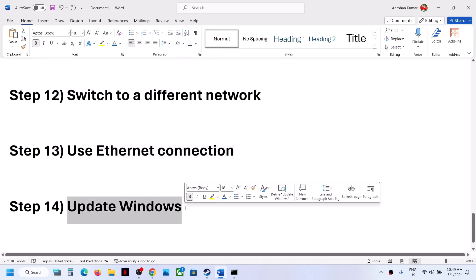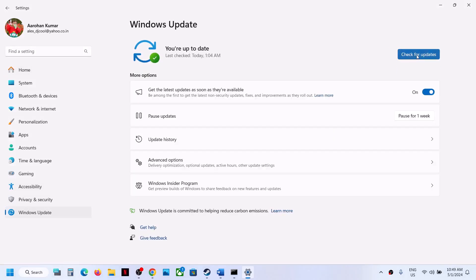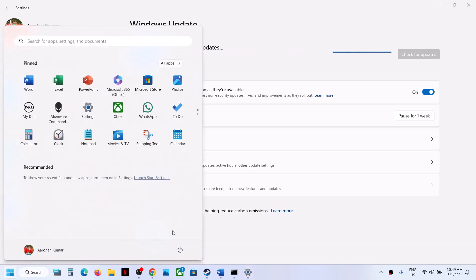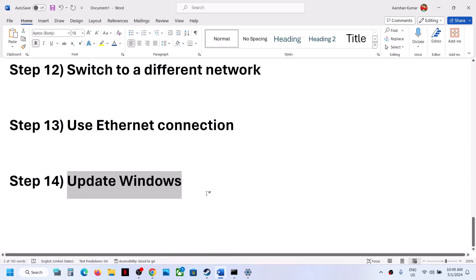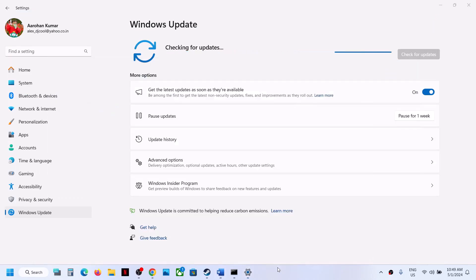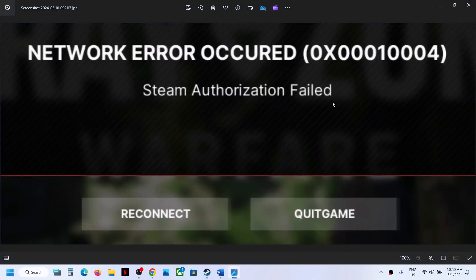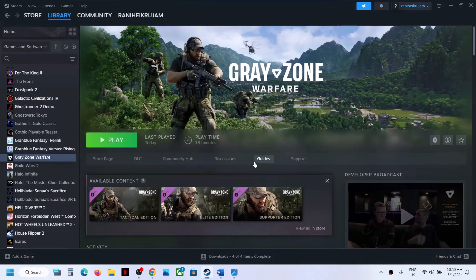The next step is to update Windows to the latest version. Open Windows Settings, go to Windows Update (or Update & Security), and click Check for Updates. Once all updates are installed, restart your computer and launch the game. One of the steps shown in this video should help you fix the Steam authorization error. Thank you for watching — please like the video and subscribe to my channel.